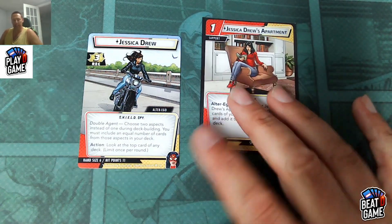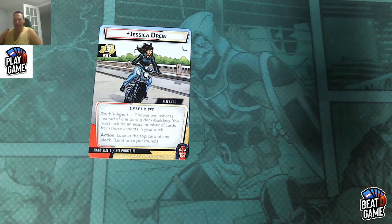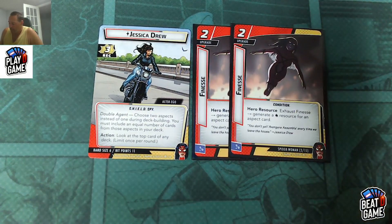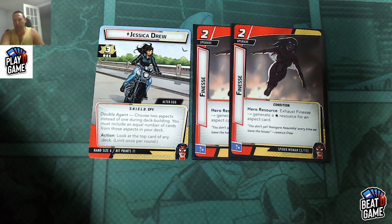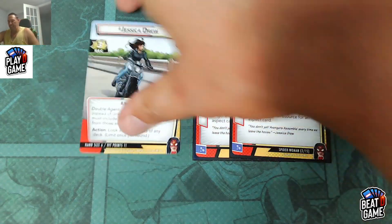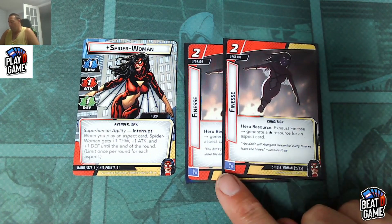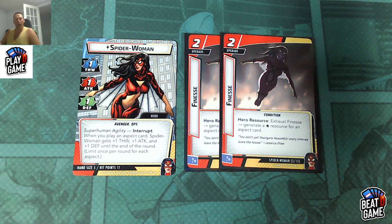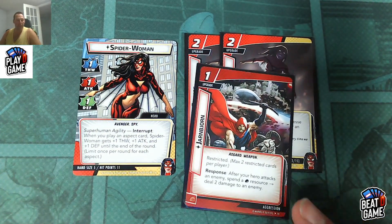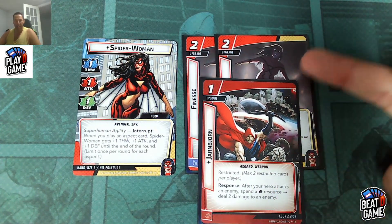It's actually an extra resource, so if you get this turn one, you're laughing. After that, she's got her two resource generators: Finesse. Exhaust Finesse to generate a wild resource for an aspect card — this is a hero resource only. She's got two of them, so you want to put them down as soon as possible. For example, if you're playing aggression, you can use Finesse to pay for Yawnborn's ability as a physical resource, because it is an aspect card.